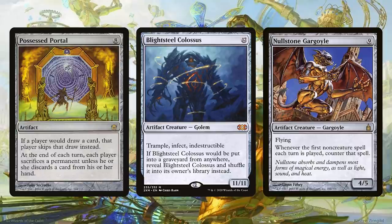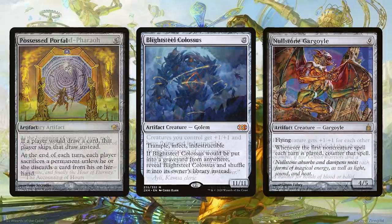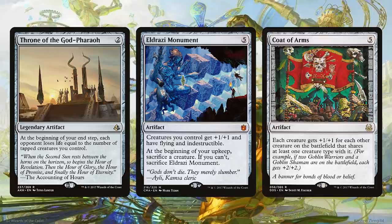Another big thing to cheat into play is Blightsteel Colossus — just infect someone out of nowhere and it's difficult to interact with. Then we have Nullstone Gargoyle, a nine-mana 4/5 flying gargoyle that shuts down so many decks because whenever the first non-creature spell each turn is played, counter that spell. It's a really good lock piece. You can also be aggressive with a toolbox — attacking with five dwarves and then at instant speed sacrificing treasures to put Eldrazi Monument or Coat of Arms into play, pumping all your dwarves huge, or putting Throne of the God-Pharaoh onto the battlefield for even more damage.